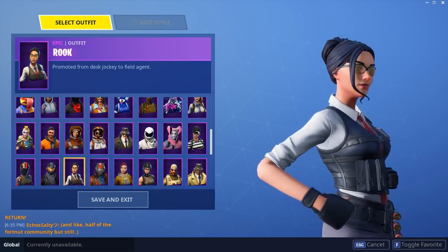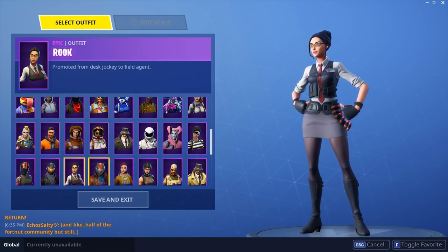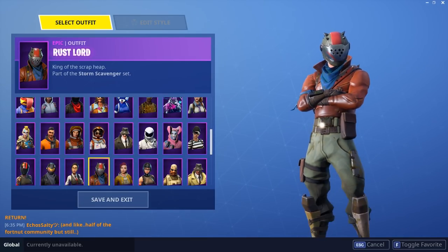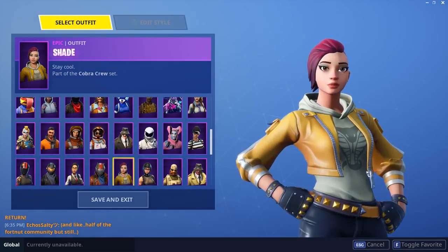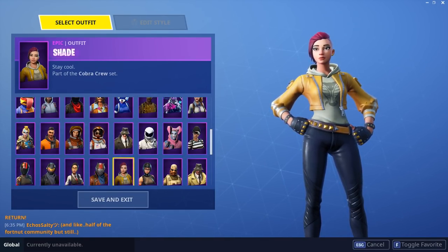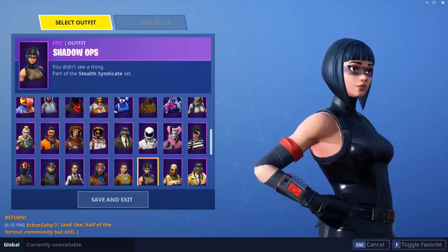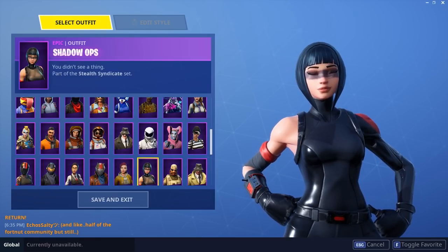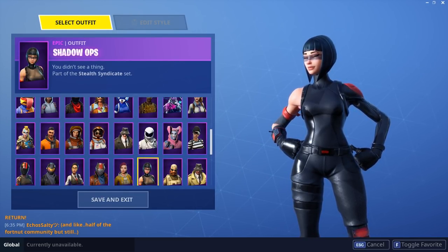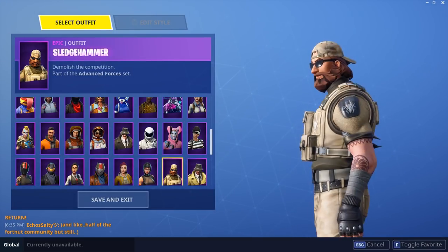Rook from Season 5 — really cute and really cool too. I wish people would run this skin more often. This is also Eden's skin which is pretty funny. Rustlord from Season 3 — I really like it, not much else to say, the colors mesh well. Shade — from the same set as the Maverick — she's cool, I like her a lot. A lot of people thought this was going to replace Power Cord, but it did not. Shadow Ops — all black and red, really cool. I love Shadow Ops. This is actually the first epic skin I ever bought. I was hesitant because it didn't have a back bling, but it's actually worth it, it's a really good skin.